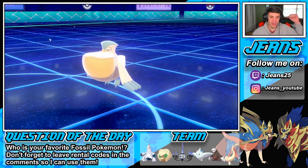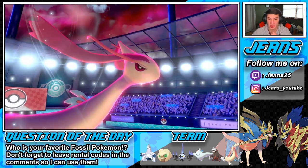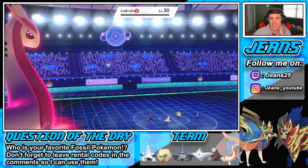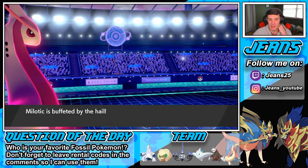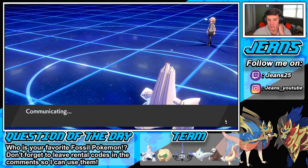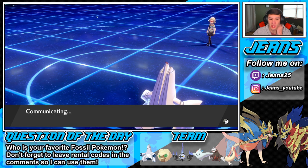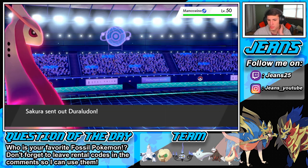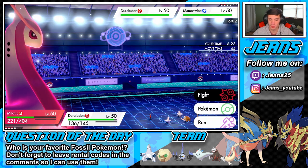But he still has a Dynamax — I've got to worry about that. Hailstorm comes through. I could Max Guard and potentially Recover next turn. Maybe I should have set the rain just in case he has his Drought mons. I'm hoping he has Duraludon and Mamoswine in the back — that would be better for us because we have Excadrill. We have water for Mamoswine and should be able to outspeed it. Mamoswine shows up. Good calls by me to bring Excadrill — Excadrill just ran this team pretty well.